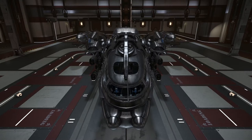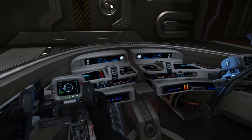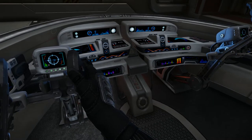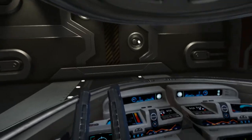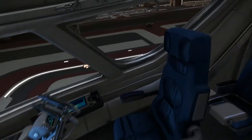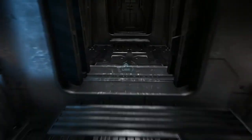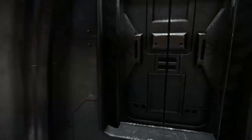Very sleek looking. There's a lot less paint than I think the original workup of the variants were. It's very chromey, which is pretty damn cool. That's pretty much the Freelancer DUR variant. I'm definitely looking forward to exploring the fringes of space with this thing. Couldn't resist getting one. I originally thought about getting the Max, but I don't feel like doing straight up cargo runs back and forth. I could probably use this thing for cargo too.